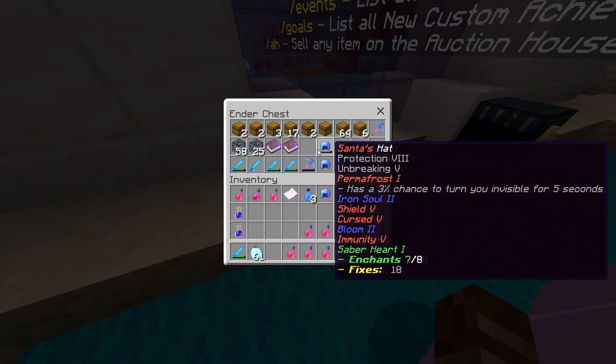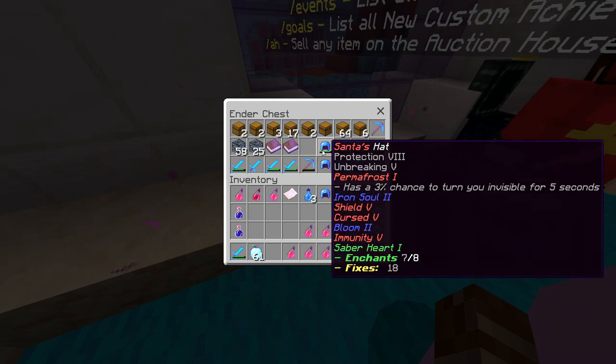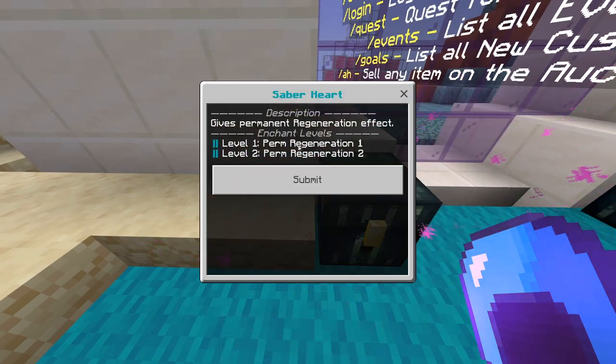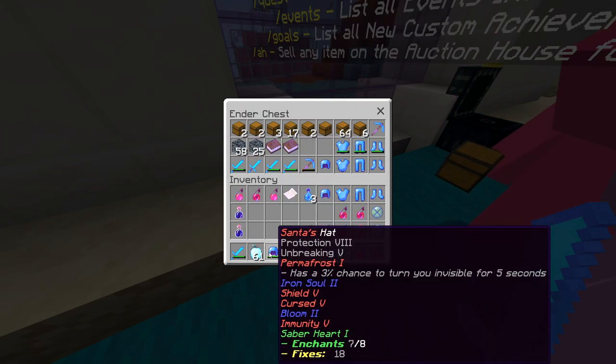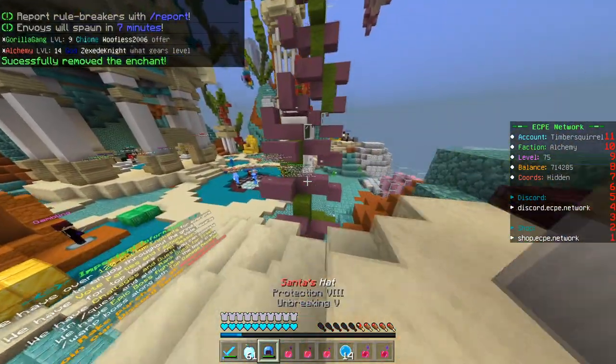We can upgrade a couple of things on the boots, and we can add one more enchant to the hat. So we're gonna do that, but we're gonna need to do a lot of grinding because I have pretty much nothing to upgrade with right now. I want to see if I can get Saber Heart to Tier 2. There are two pieces with Saber Heart, so that's kind of an issue. I'm just gonna get rid of it off the hat — there we go, it's gone. We're fine.